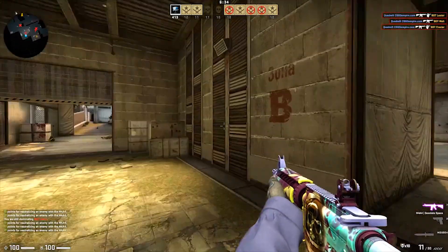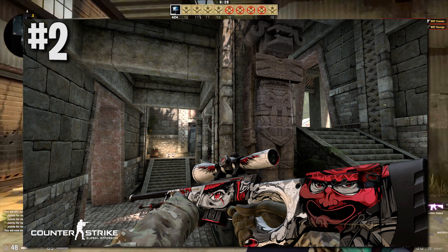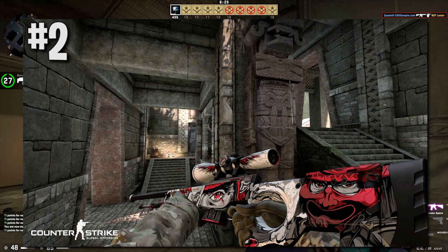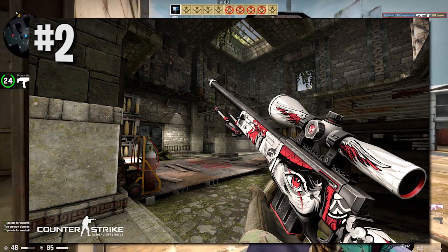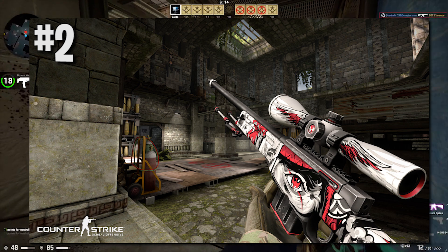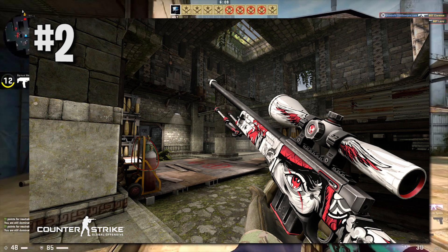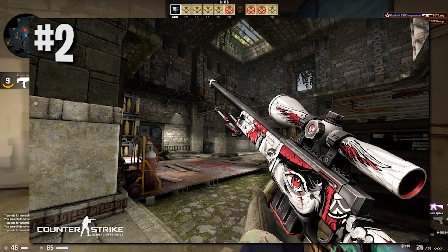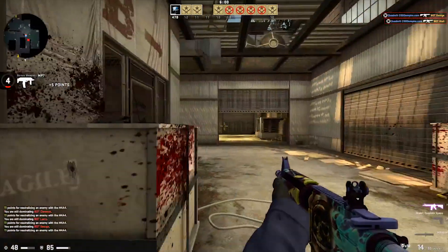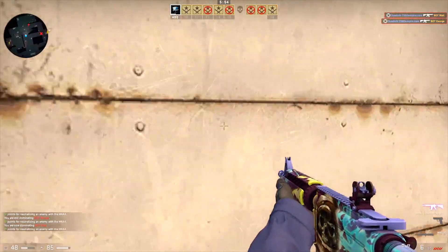Moving on to the number two spot, we've got the AWP Face of the Fight. This has got to be top five, one of the most beautiful skins I've ever seen. I'm a little bit biased because red is my favorite color, but I think this AWP skin definitely deserves to be in the 20th anniversary case. It has multiple cartoon and colored faces painted all throughout it, even the wings with white, black, and red patterns on the scope, and the entire skin as well with a cut red eye. You can tell that part above the magazine took a lot of detail. I love this skin — it needs to be a covert red. I'll be sad honestly if I never get to pick up or buy this skin.